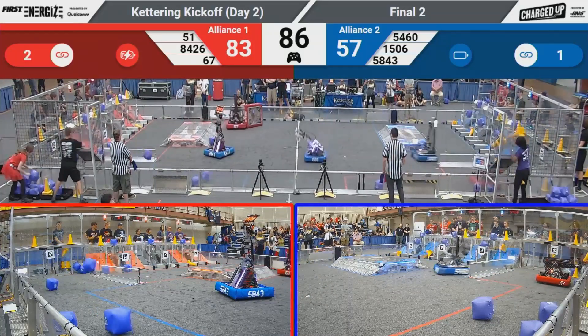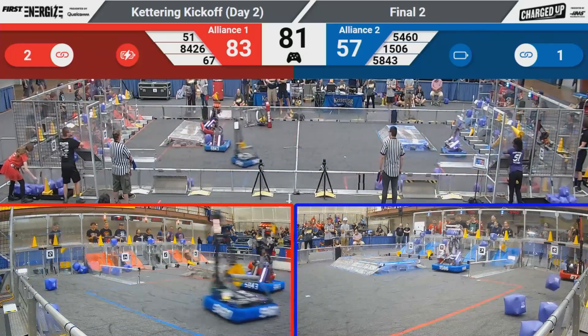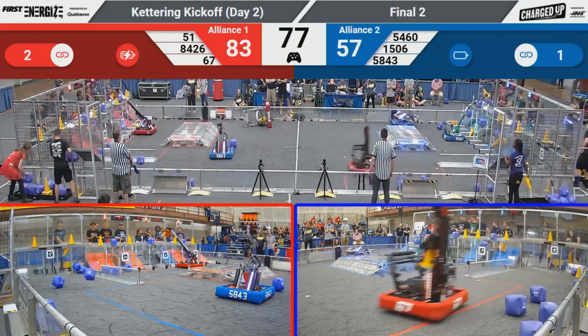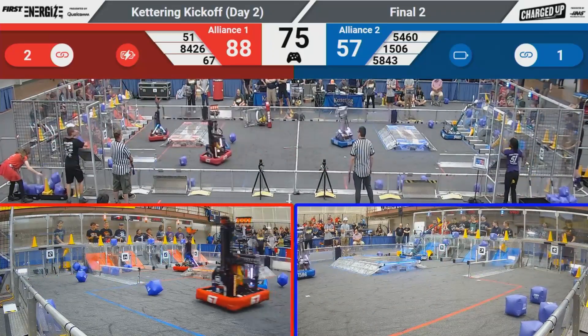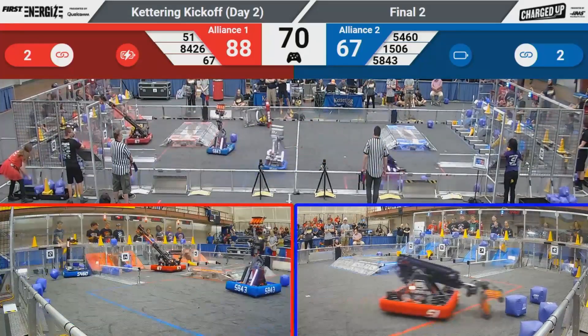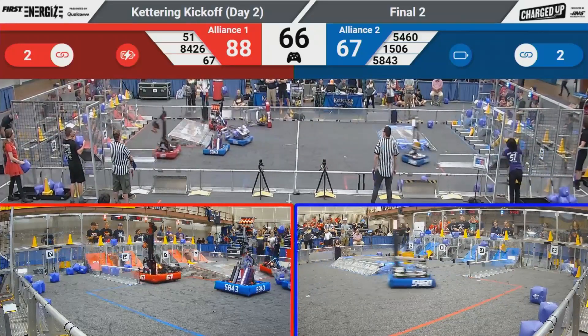FLIRB hanging out in the center of the field. Looks like maybe they're waiting to play a little bit of defense there against Wings of Fire. Wings of Fire is going to go up and over their charging station to drop that cone up top for the red side. FLIRB playing a little defense on hot team. Here comes Strike Zone from the blue alliance — they're going to grab that cone and race back across the field. A little contact there with Wings of Fire.